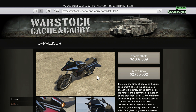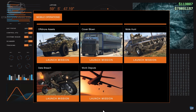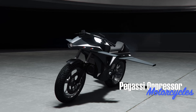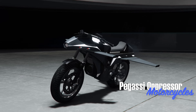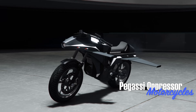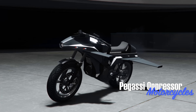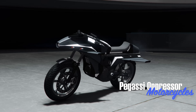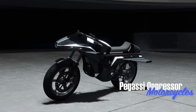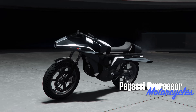Because the Oppressor Mark II has gone up in price, the Oppressor Mark I has gone down, now costing $2.75 million, or about $2 million for the trade price. To get the trade price, complete the mobile operation mission as leader called Work Dispute, which also requires doing sourcing missions in your bunker. The Oppressor Mark I is still one of the stronger and more fun vehicles in the game, and with the Mark II's hefty price increase, it might be a relatively decent buy, especially given how quickly you can spawn it in free roam.